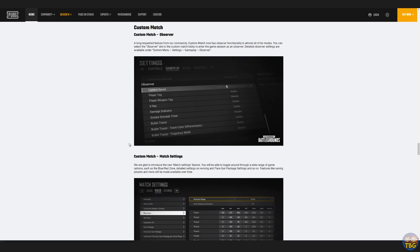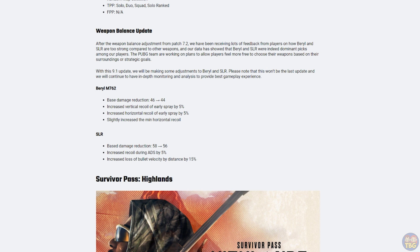The last couple of tweaks are maybe not quite as exciting as custom matches, but they're still pretty interesting. One small tweak which you're probably aware of if you follow PUBG PC is the Barrel and the SLR getting a nerf — they've both had their damage reduced and some other changes made to their recoil. I think that's going to have a bit of a change on the overall meta. It's not making the Barrel or the SLR bad, but it's going to make the other ARs a much more reasonable possibility to use without compromising your game.